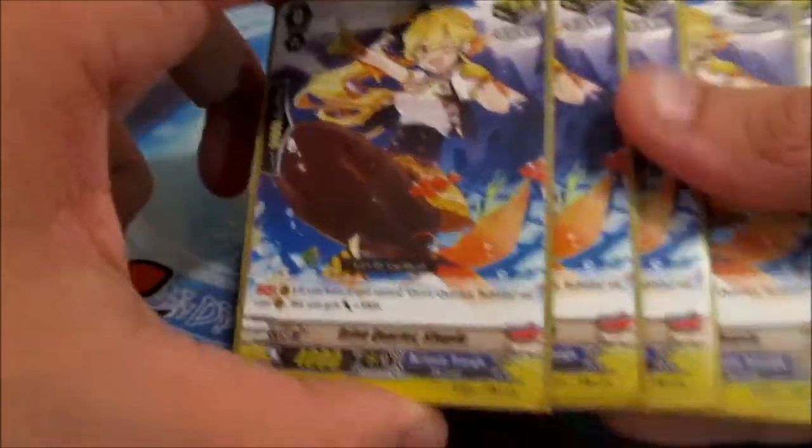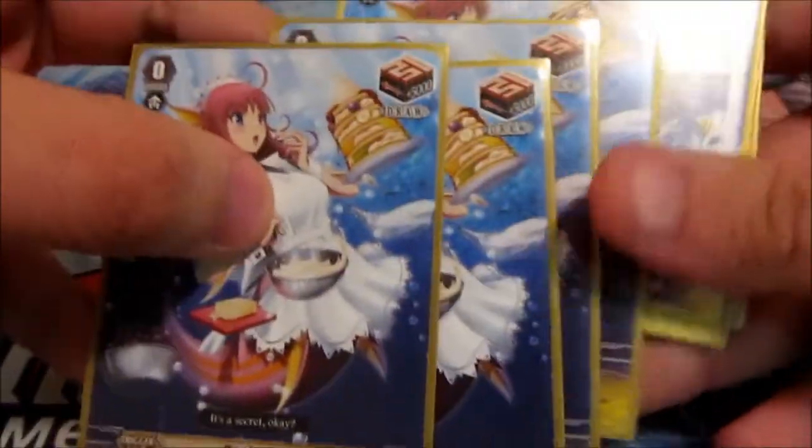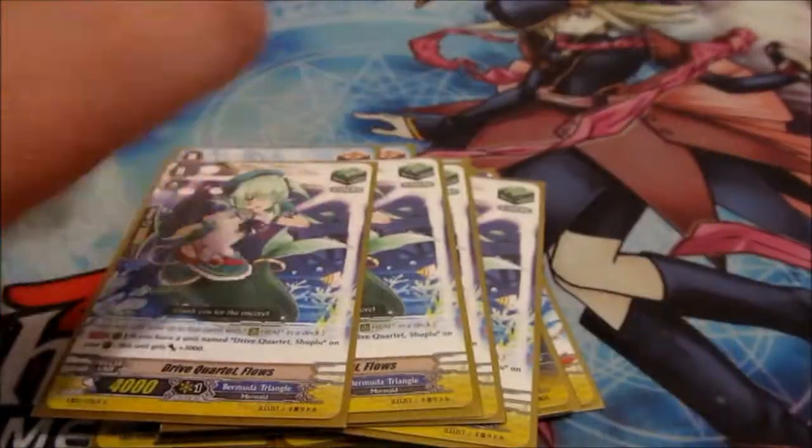For triggers, playing 8 crit, 4 draw, 4 heal — no stand, I don't really like it. It's 4 Drive Quartet Shoe Plue, 4 Comical Renee, 4 Cooking Caspi which is the draw, and then 4 Drive Quartet Flow which is the heal.